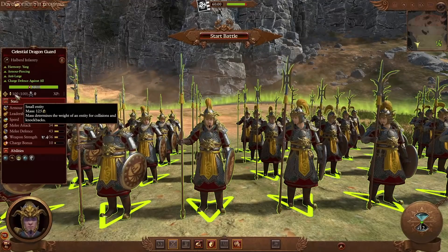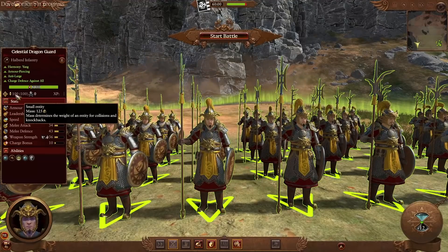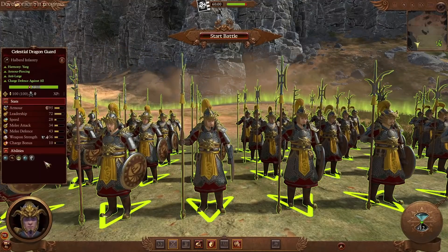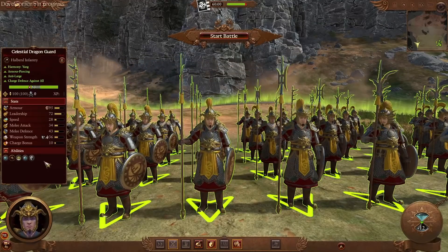This is a tier 3 unit with a small entity mass of 125, but there are only 100 units per retinue — the fewest we've seen so far compared to the 160 and 120 from the previous three units. Grand Cathay's infantry generally trends toward being defensive to protect their ranged component and better execute battle harmony.